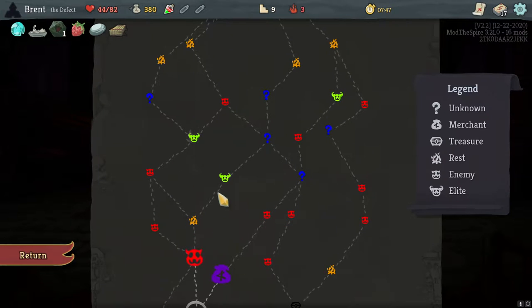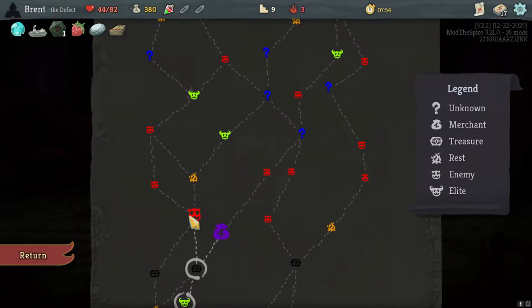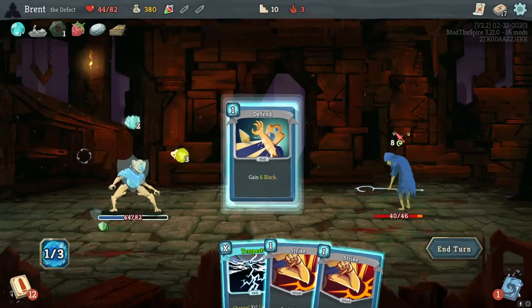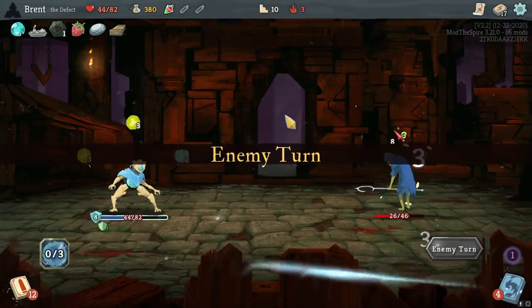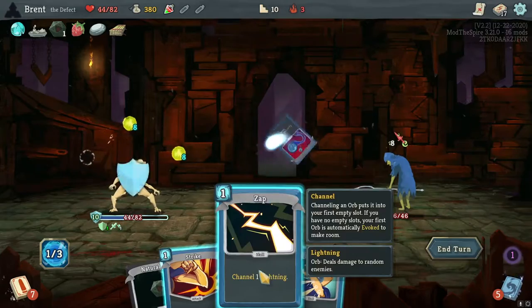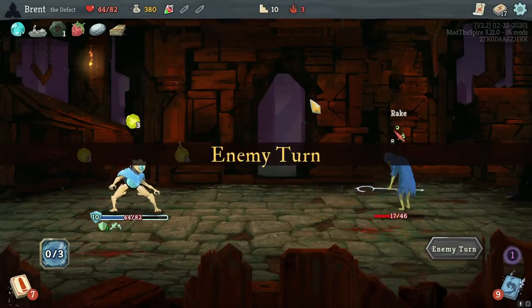Do we go for this elite or this elite? I think I want the rest here — the only advantage is I get a shop on the extra question mark. Tempest, Cold Snap, Defend — and then Tempest would do... that's pretty good enough. Block, gold cast — there's the ten. And there we go. Making the most of the natural one.